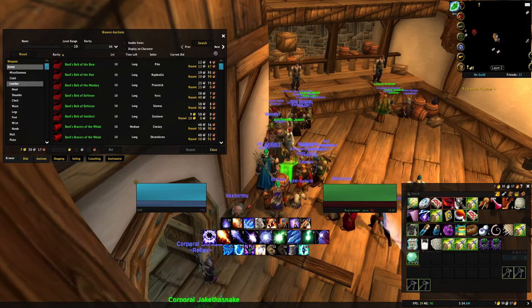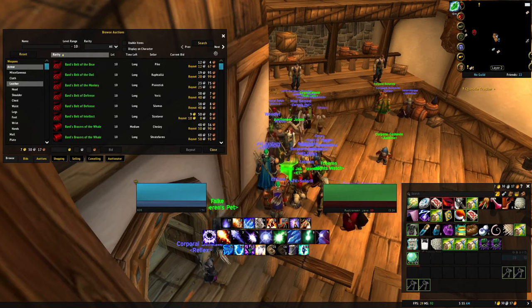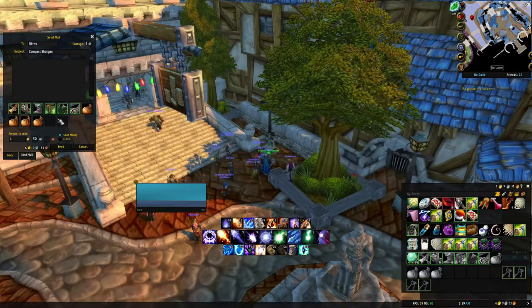Next, go to the auction house, grab the armor type you'll be wearing on your alt, set the level range to a max of 10, and filter by rarity. We want at least five pieces of level 10 gear, because level 1 to 10 should take about one hour with this strategy. That full set of gear will carry us from 10 to 18, and 18 and up is its own beast.